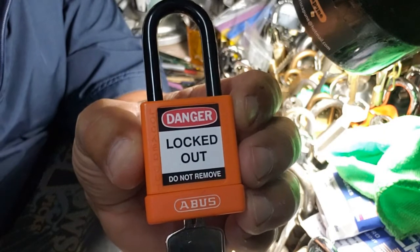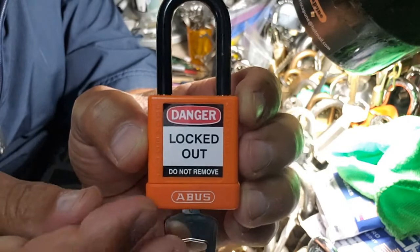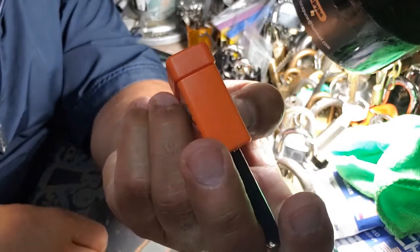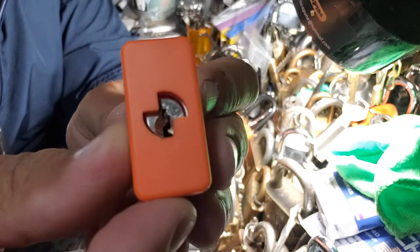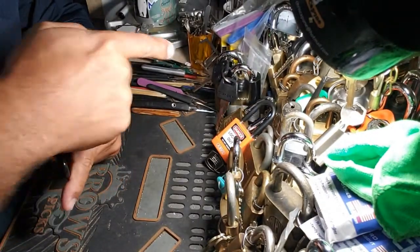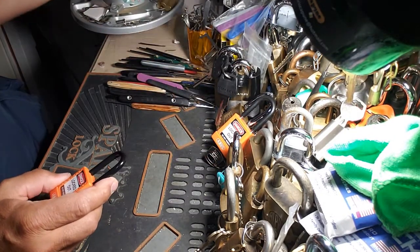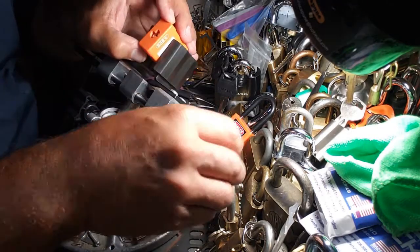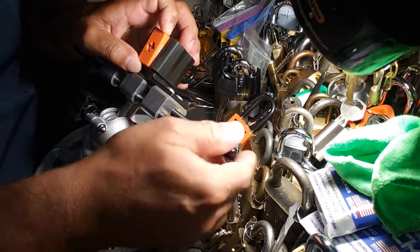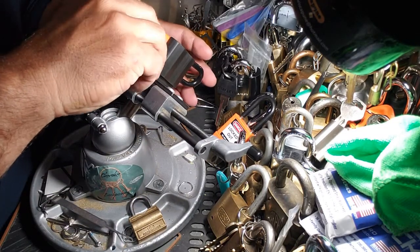Hey guys, burlok68 here, hope everybody is doing well. Lotto Lock Tuesday, pocket woman style — got an ABUS 74/40 spring-loaded core, dead shackle. If I can get it open, I'll compare it to that one over there. A few differences between the two. This just came to me from Ghosted Shadow, so it has not been picked — first attempt, we'll give it a try today.